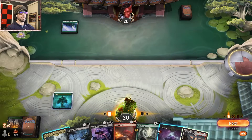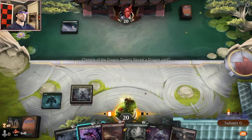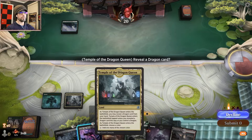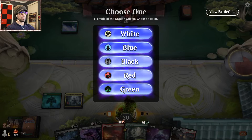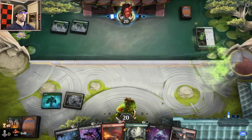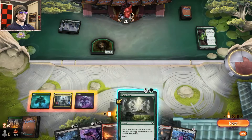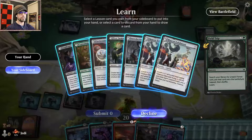We have double black, so let's go. Decline and go. Ranger Class — alright, we can deal with that. Let's just ramp here. No sense in playing the Bank Buster; we could ramp.